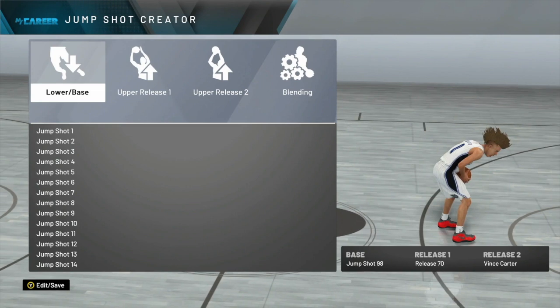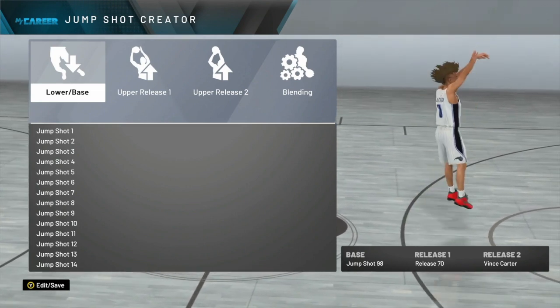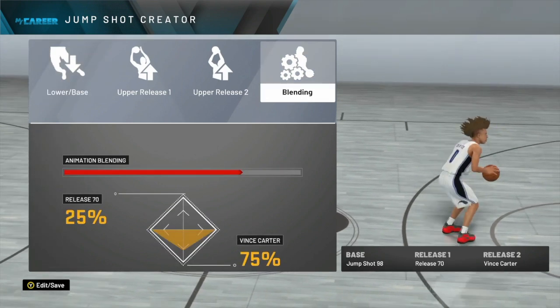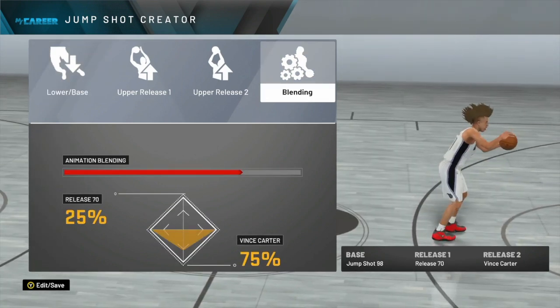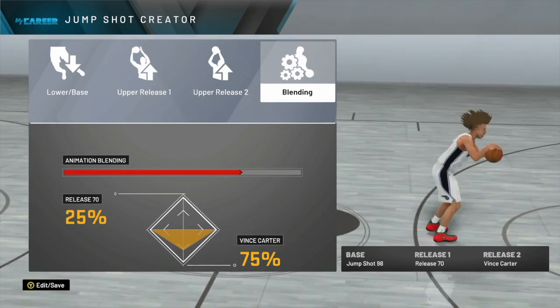These are the two best jump shots to use while you're grinding for the jump shot creator: your base will be jump shot 38, and your other option is jump shot 98. Those are your two best jump shots. Now, moving on to the custom jump shot — here it is. Jump shot 98 is going to be your base. Release 1 is release 70, and release 2 is Vince Carter.